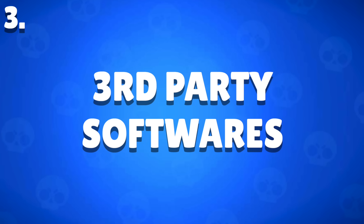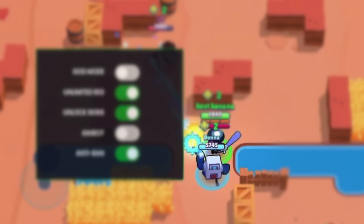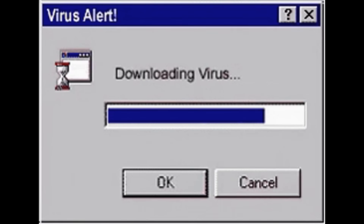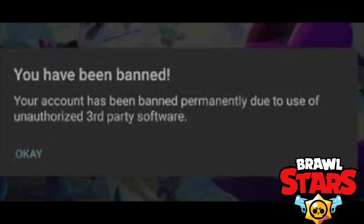Third-party Softwares — although not as common today due to Supercell's beefy mod detection systems across all of their games, people still try to publish softwares and bots that you really shouldn't play around with. Chances are it's either not going to work and you get a free virus, or you're going to immediately trip the mod detection. So it's best not to even try. Don't play with fire and you won't get burned.